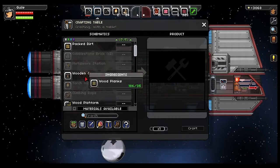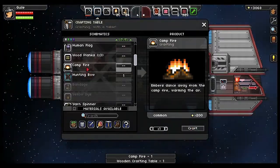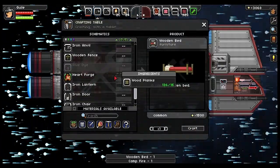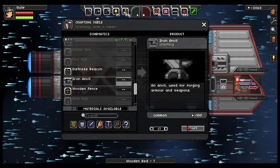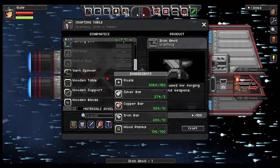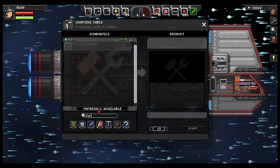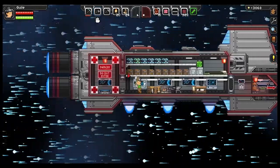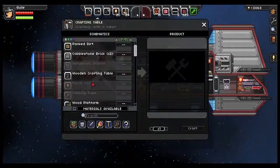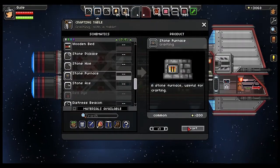Let's craft a crafting table. Let's go ahead and build a campfire, and then that should let us do... we'll do a bed as well, and an anvil. I like leaving this stuff on all the planets I go to. Where is the furnace? I can never find it. Stone furnace — it's because I don't have any cobblestone. Although I do, I've got lots of it. There it is. Craft.